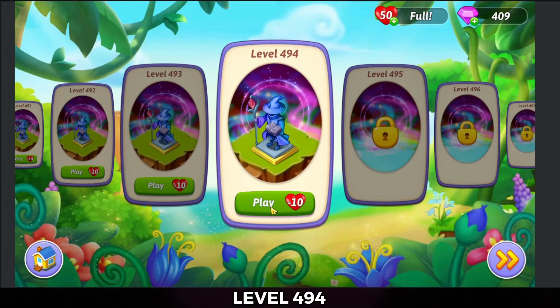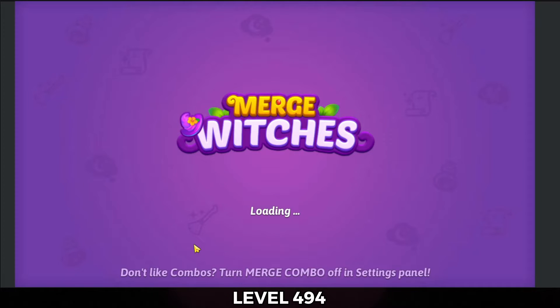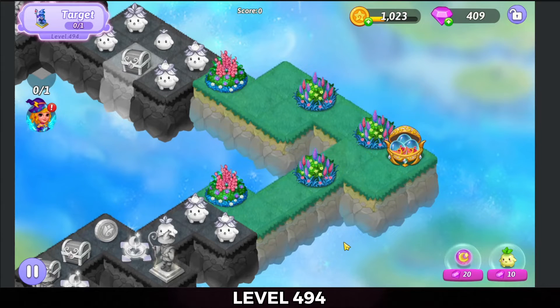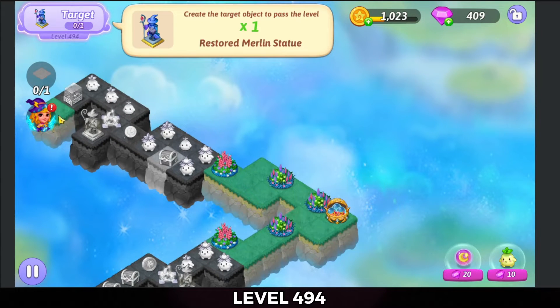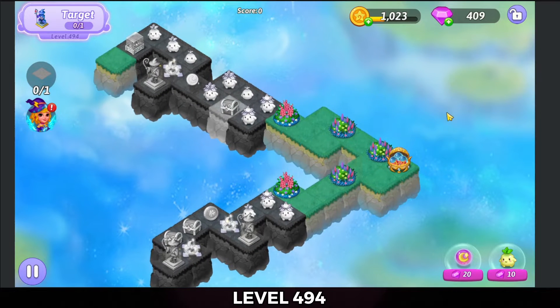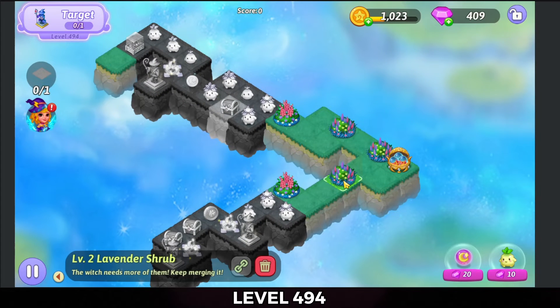Hello, Zukira here, playing level 494 of Merge Witches. Let's go check it out. The goal is to make a restored Merlin statue trophy from healing all the tiles. Let's see what we can get going on here.